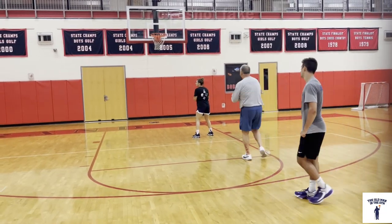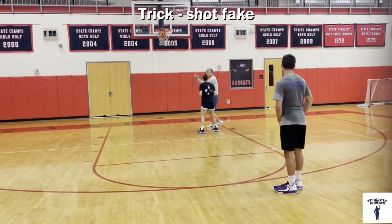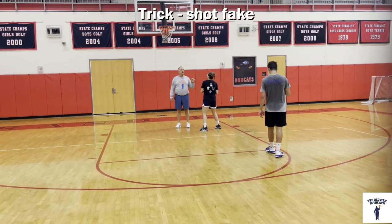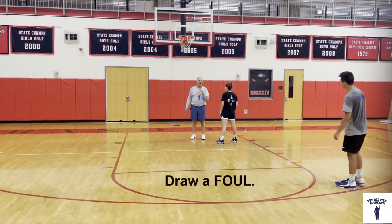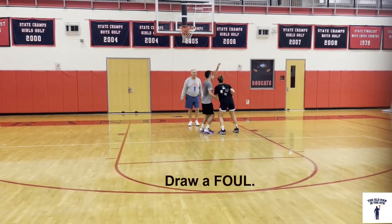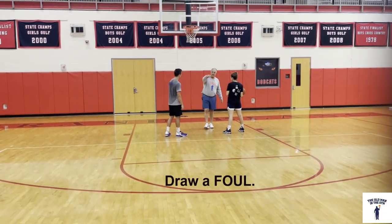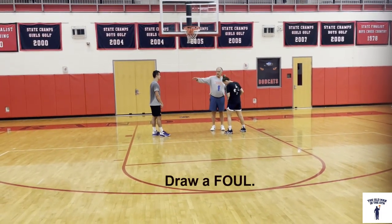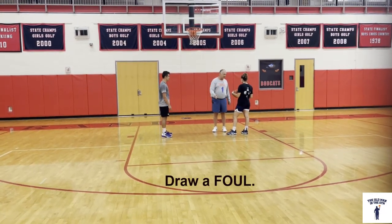Then the trick is the shot fake — you want to trick them. If RJ or the defender flies by or leaves their feet, you can shoot it. One of the most underrated things in the game is to draw a foul. If Maisie gives a good trick and RJ bumps her as she goes up — foul. He's got to sit, we get in the bonus quicker, and he's less likely to play hard defense because he doesn't want to come out of the game. Drawing a foul is huge.